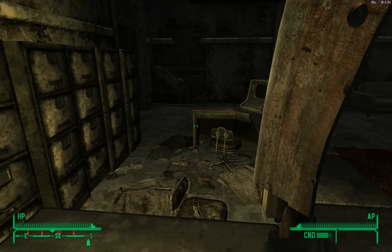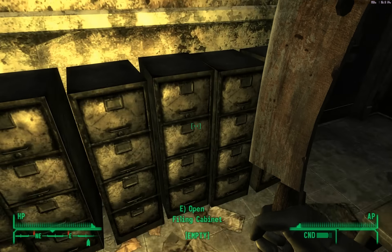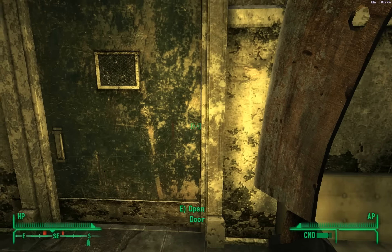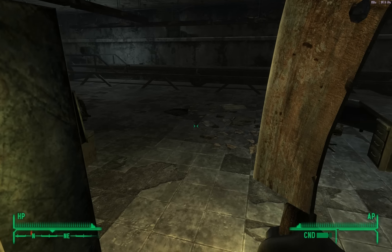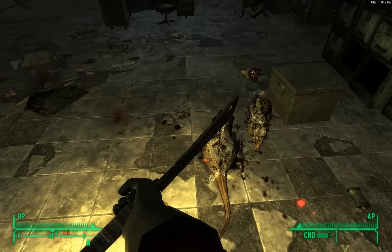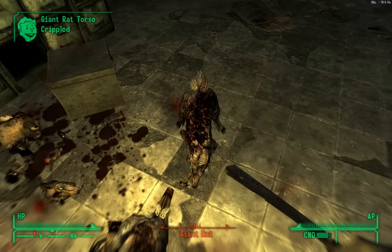I'm just going to try to get over this as fast as I can. It looks like there are two desks — yeah, there's the second one. This is all going to help. A carton of cigarettes — those really help. There's the rat. Well, that was easy. This will be over in a second. There we go.